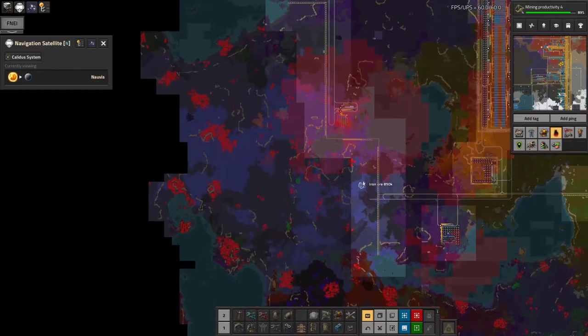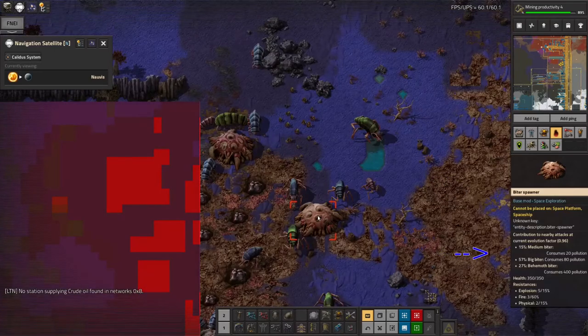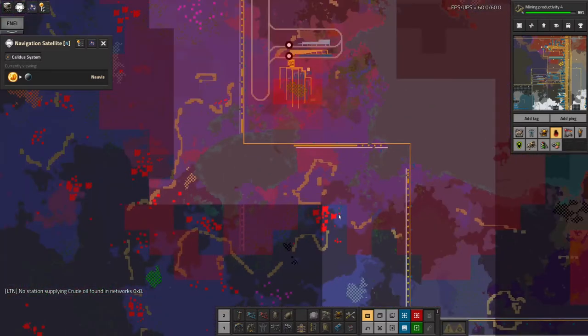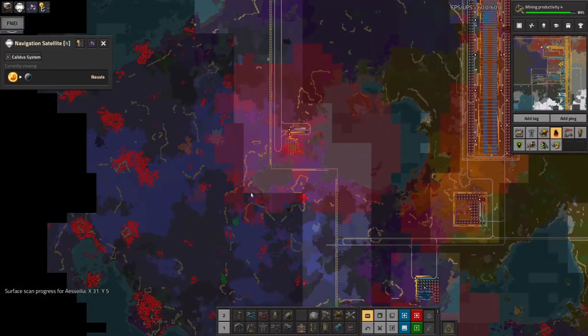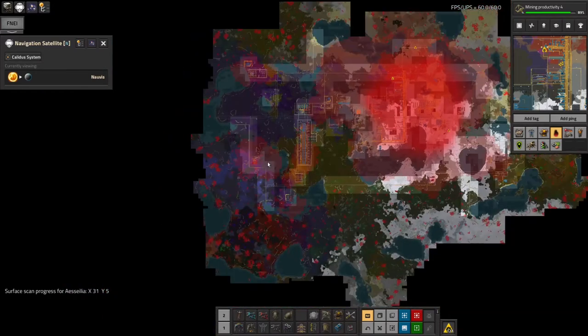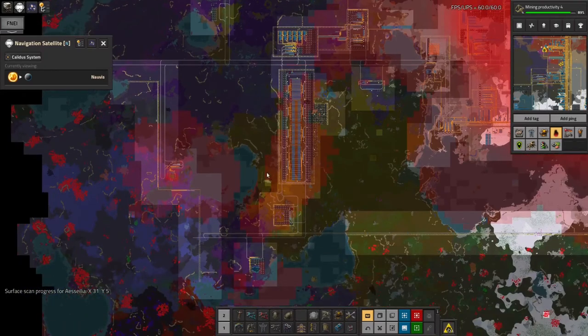The way the biters work is that they absorb the pollution and turn it into biters. If I look at this nest you can see that producing a medium biter consumes 20 pollution, a big biter consumes 80, and a behemoth consumes 400. That's why the pollution gets over the nest and then disappears very quickly because it's being absorbed by the nests — you get these patches where the pollution is spreading out but is getting held back by the nests. It's probably a good thing because it stops the pollution spreading further, but it's also a bad thing because it creates the biters that then come in and do the attacking.